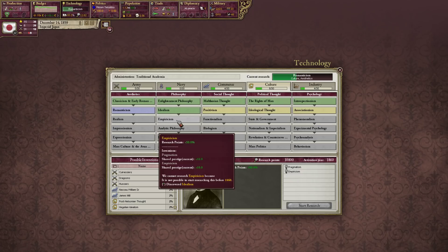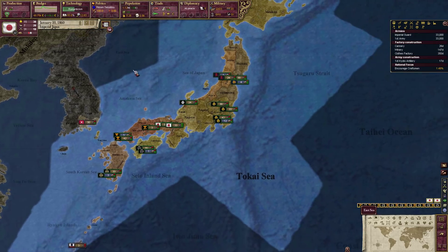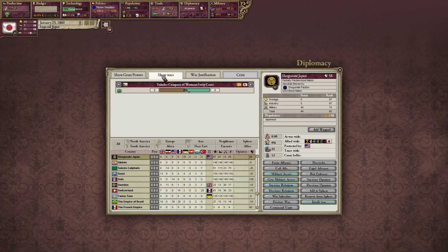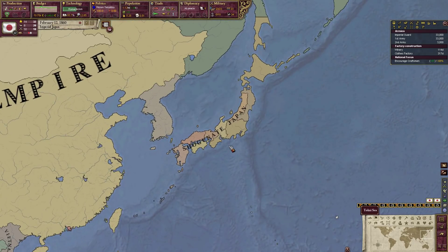I probably should have saved some points for this empiricism tech. It's 1859 — we should be seeing the Boshin War here pretty soon. Well, in the meantime, I'm going to take a quick break here. It is the year 1860, so we've gotten through about 25 years. This is going to be an awesome campaign — we're well on our way to becoming a world power for sure.